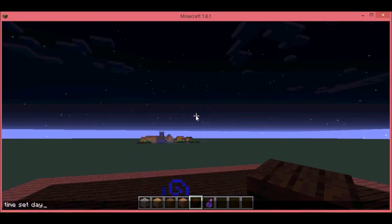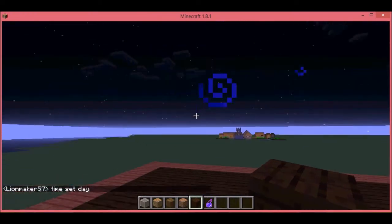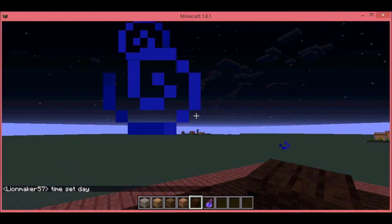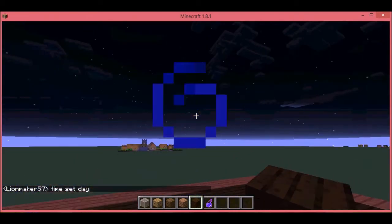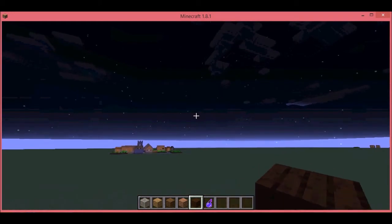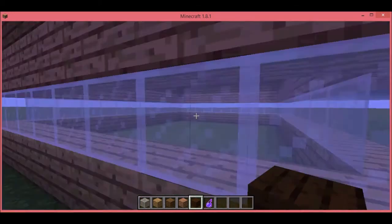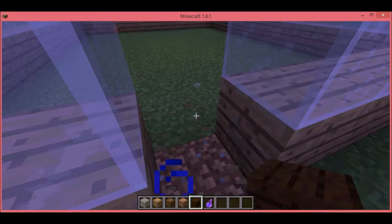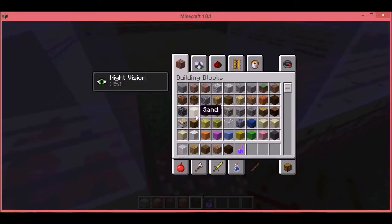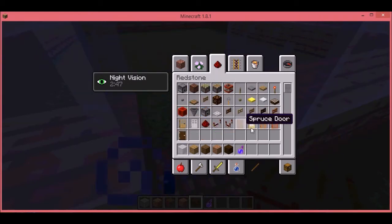We'll just be going to decorate the house. Let's punch this window down and start putting a door. What kind of door shall we have?